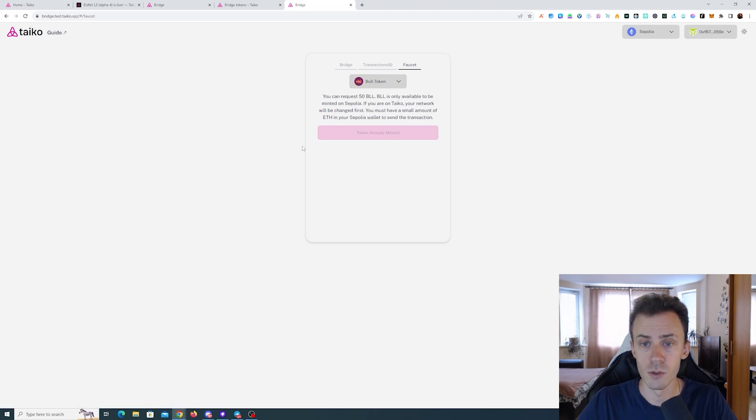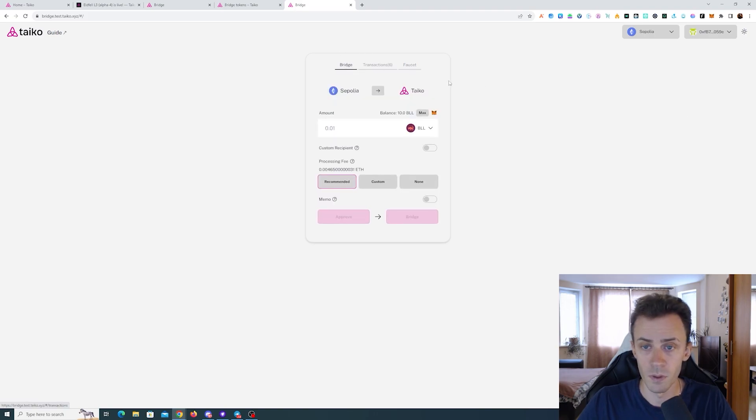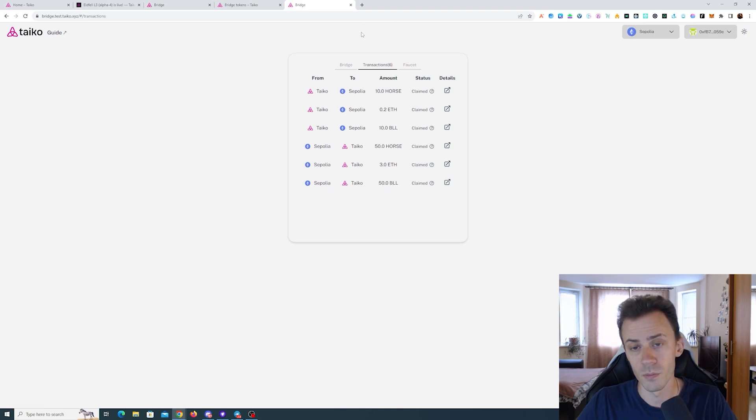For me it says 'token already minted.' If you did that on the Alpha 3 testnet you don't have to mint again — you won't be able to from this interface. If you haven't done Alpha 3 testnet, you should be able to mint these tokens; the button will be active. These tokens will be on Sepolia. Also worth mentioning that your transaction tab will contain all transactions from Alpha 3 testnet as well.